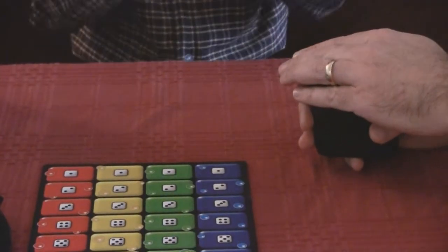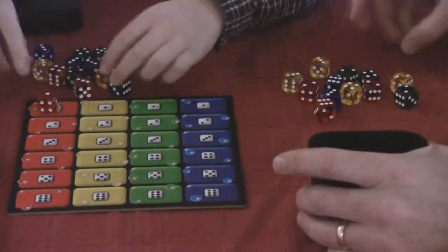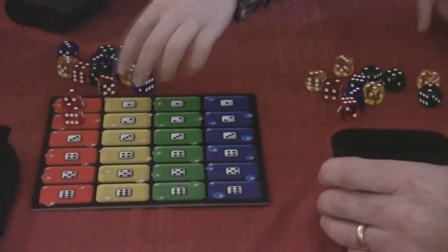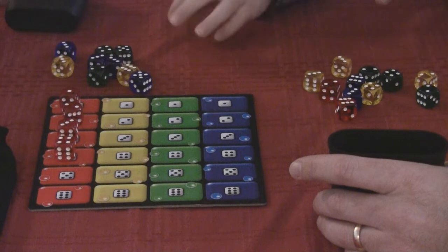All right, are you ready? So you say 'Legretto' out when you start. See, I don't have a one, so I can't put a one out there. But I do have a red two, so I'll put my red two, because he's already put a red one. And I'm waiting for him to put other colors that I can go on.